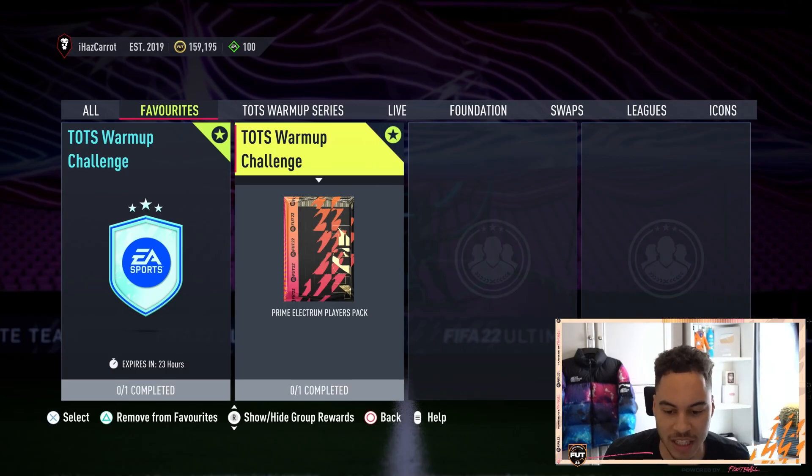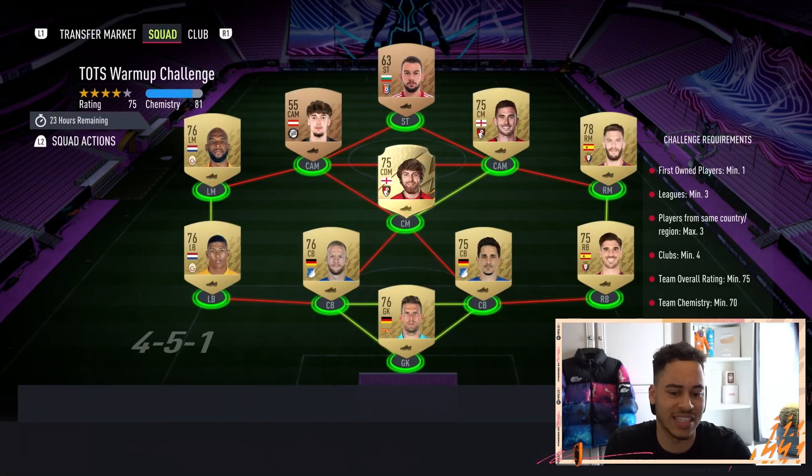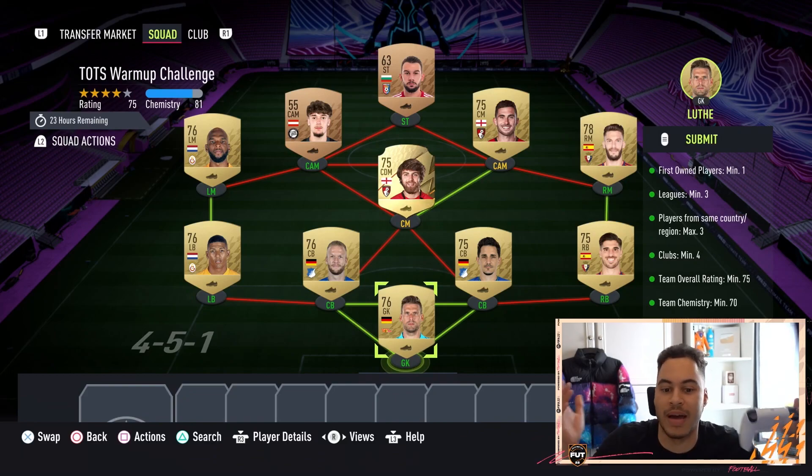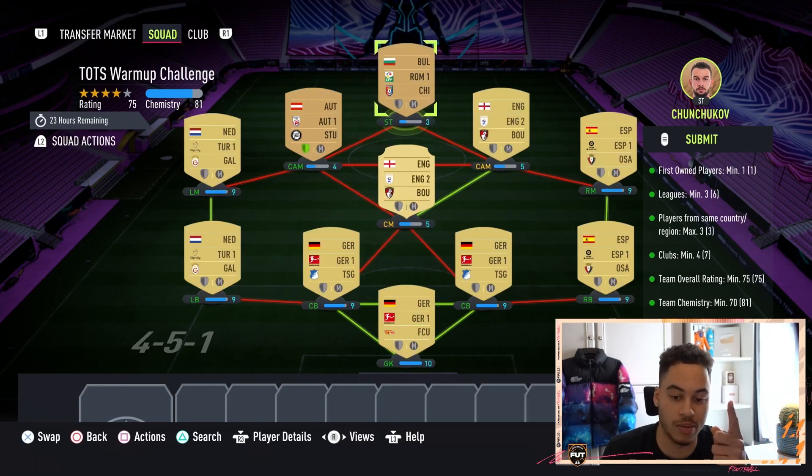This is for the prime electrum players pack tradable Team of the Season warm-up challenge. One of these was going to go live yesterday but EA screwed everything up, so we have it today. This squad is pretty cheap — it's going to cost you around 8,000 coins roughly.